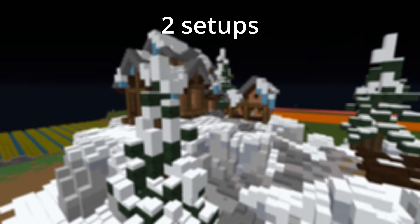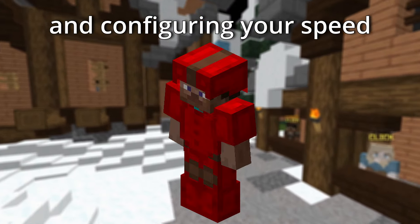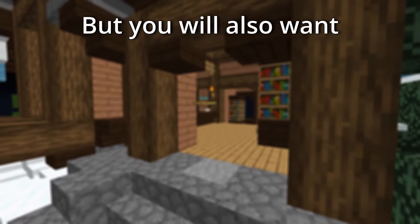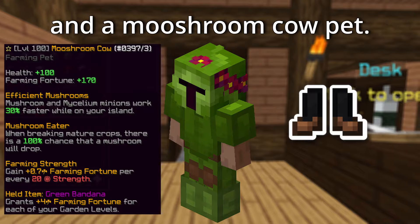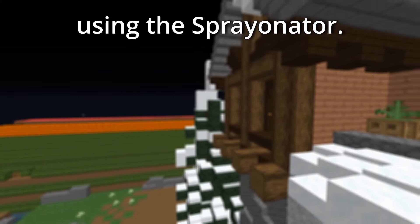You are going to want 2 setups. One being the pest terminator armour mentioned earlier, configuring your speed with tuning points to get 328 speed with the T-Rex pet. You will also want a regular farming setup such as fermento armour with ranchers boots, set to 328 speed, and a mushroom cow pet. You then want to spray the plots you are farming in with dung using the sprayonator.